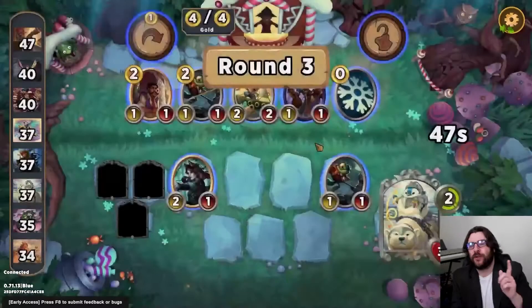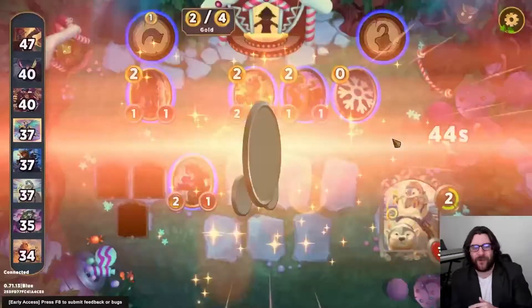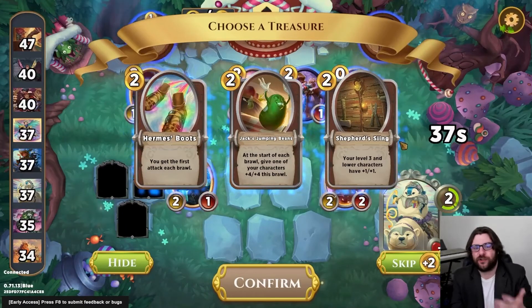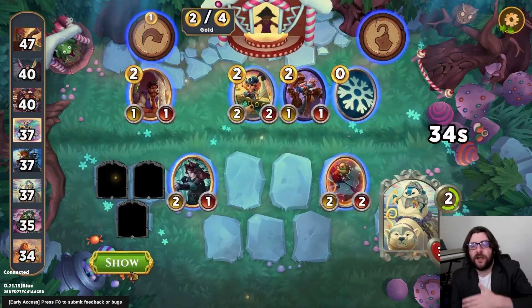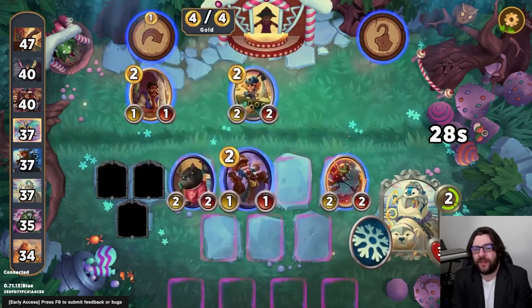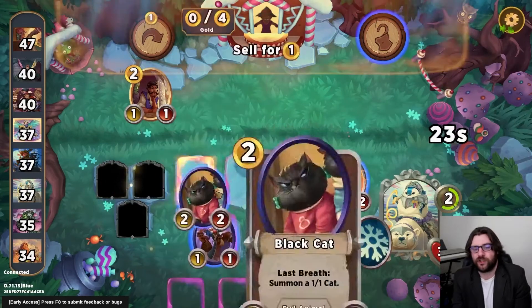The one caveat to that is: do you want XP on Wonderwaddle? Because once you start picking up some XP, then it gets harder to find those Tier 2 and Tier 3 animals. Nothing new from this Pollywoggle triple, so I'm just going to skip out on that.